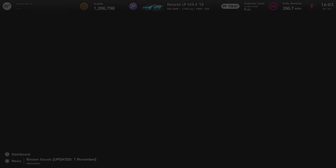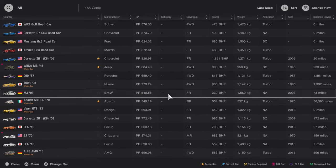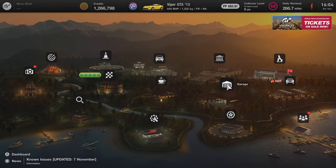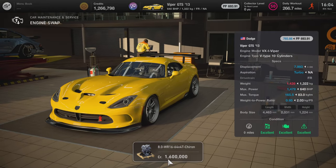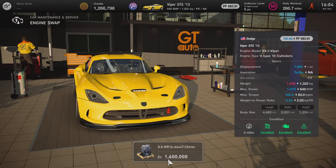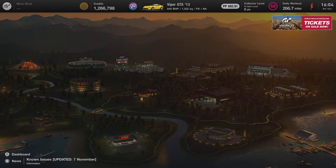The next car is the Viper GTS 13, which has the same Chiron engine swap as well. I figured I'd show you the vehicle in GT Auto to see what the performance comparison is like before and afterwards. This one is almost stock but not quite. I believe this has close to a thousand horsepower maxed out, but now with the Chiron engine it will have 1,400, or 1,800 with a fully maxed out Chiron engine.